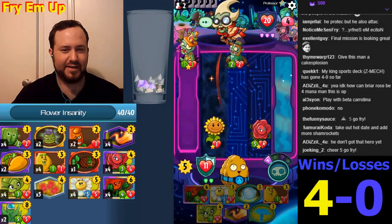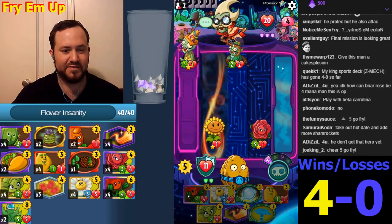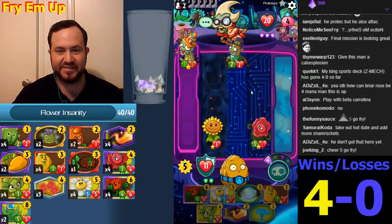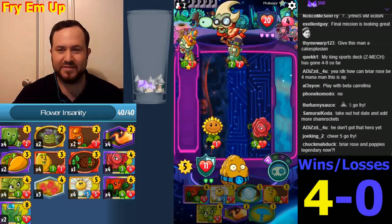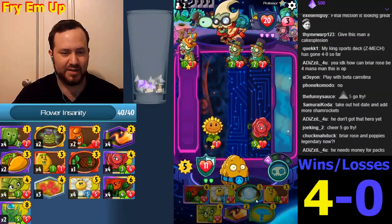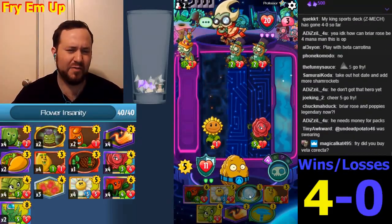I think that's better. I really would like my Briar Rose to live till turn 6 in order to play Poppin' Poppies on it. Oh, thanks for the cheers guys. Someone even donated bucks — I didn't notice, I'm playing this game. We could do the heal play or a bubble play.